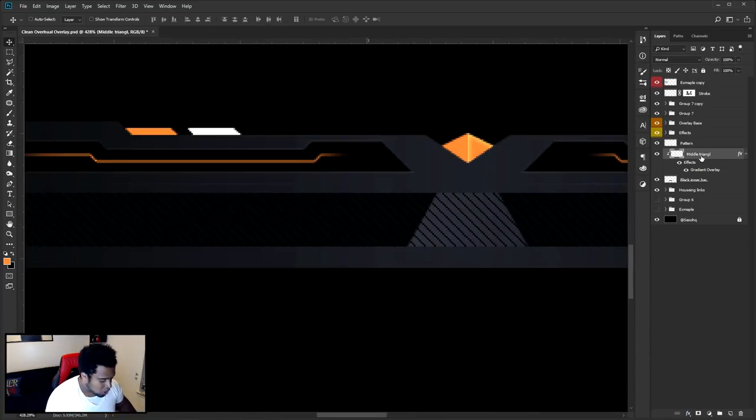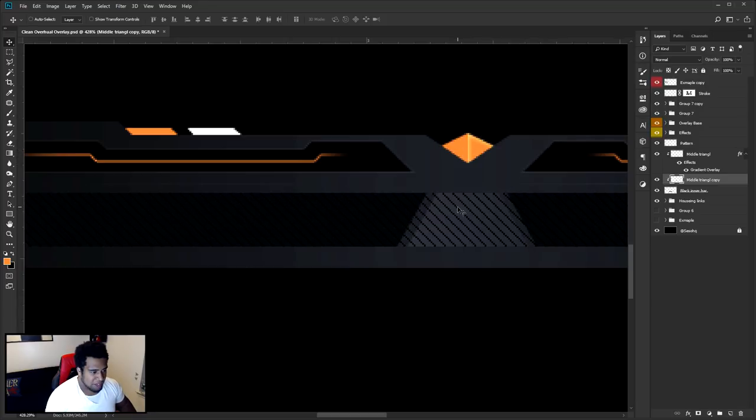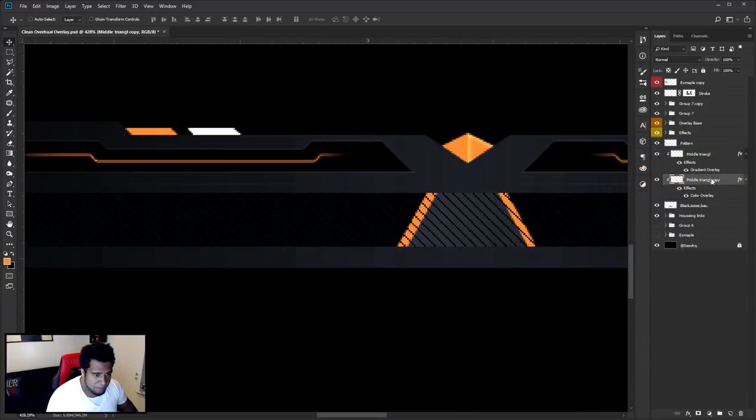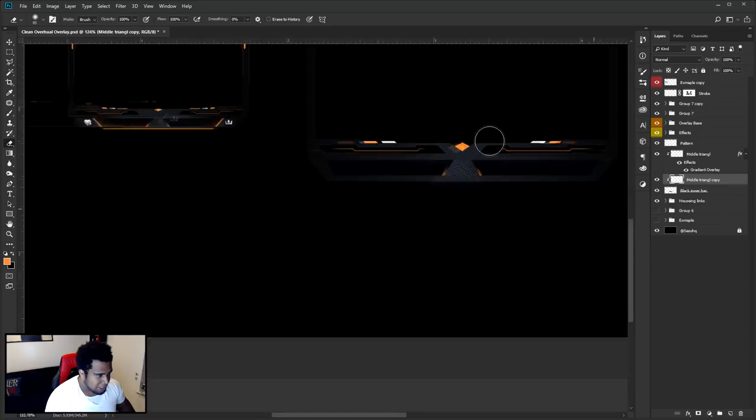Hold Alt and drag a layer below another layer to make a duplicate. Turn off the gradient overlay on this duplicated middle triangle, move it over to the left. Take another duplicate, move it over to the right, then merge these two layers together so it acts like a bigger middle triangle. Double-click on this, change the color to orange, press OK, rasterize the layer style. Press the eraser with a soft brush and give it a nice little highlight right there.